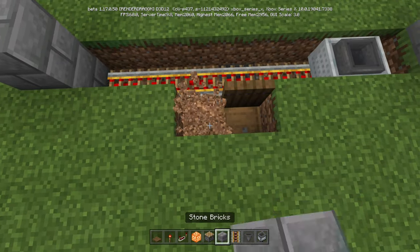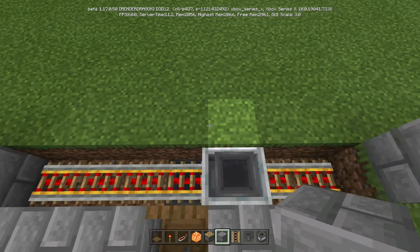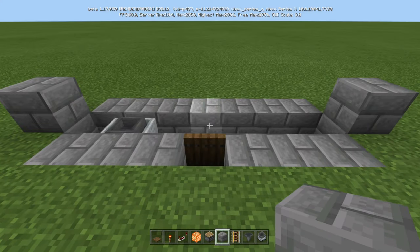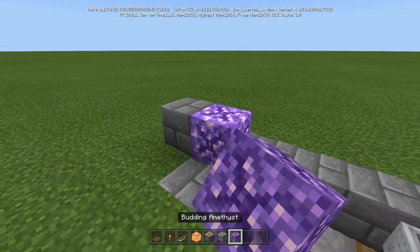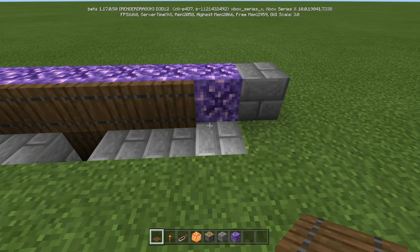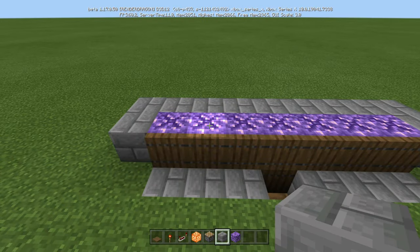Come over with your stone bricks and go one, two, three on each side like that. You can cover the back as well so you don't see dirt when looking inside. Now take your budding amethyst and run it across like so. Take a trapdoor and put it there so nothing grows on that side.